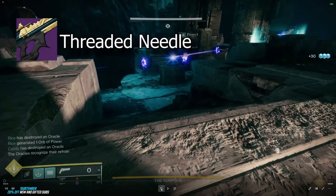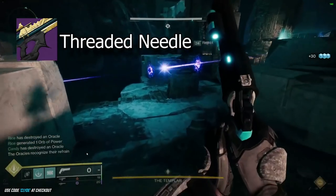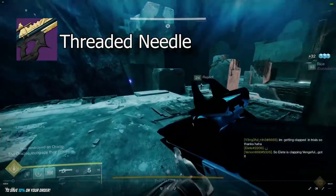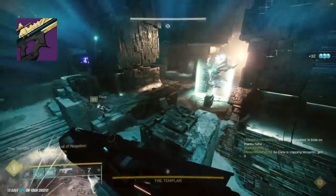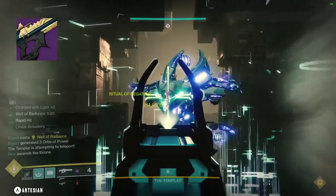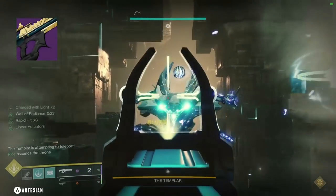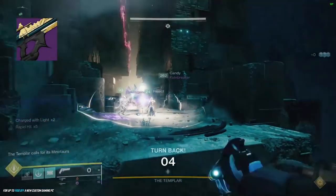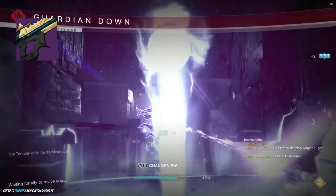What's going on gamers — wanted to make a video on DPS of the Threaded Needle and Reed's Regret. A lot of people have been farming it over the weekend playing Trials. I farmed a lot of rolls myself and I just wanted to walk you through this damage comparison. This comparison is only with Well, nothing crazy — particle deconstruction. The reason I don't have Focusing Lens on is because Reed's Regret does not stack with it for some reason; it doesn't stack with Stasis weapons.